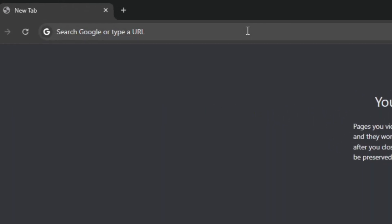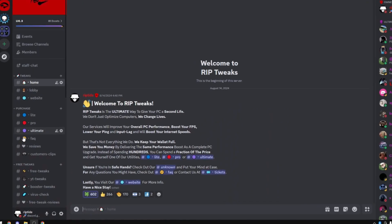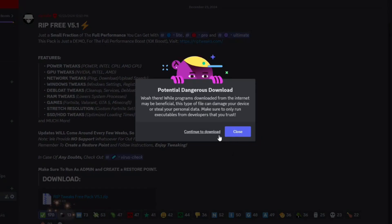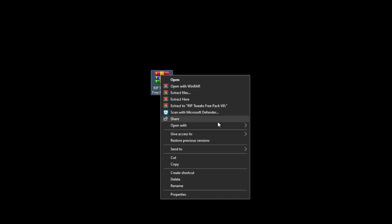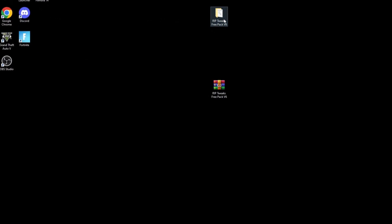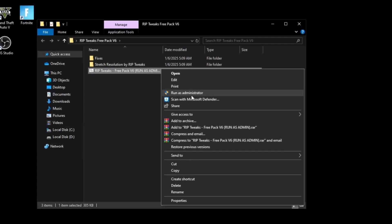First thing, go in your browser and type in thiscore.gg/rip-tweaks. After that just join the server and go to the free tweaks channel. Then just click on the download button, continue to download, and save the file wherever you want. I've saved it on my desktop, so right click, open with Windows Explorer, then get this file and drag it out, double click it, and on the main file here — RIP Tweaks 3 Pack — just right click and run as admin.